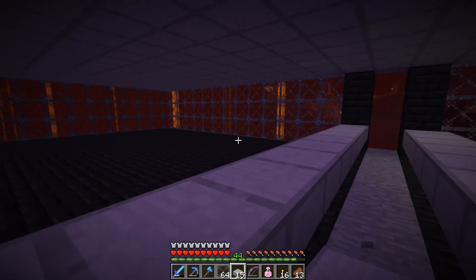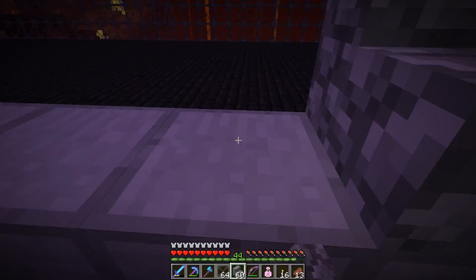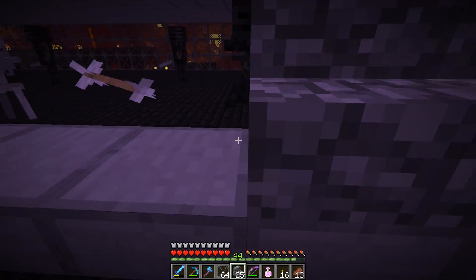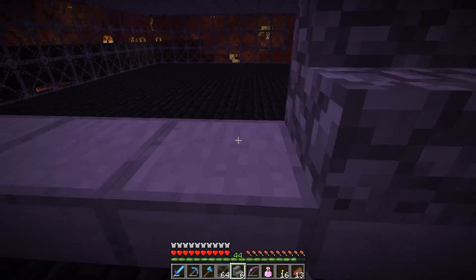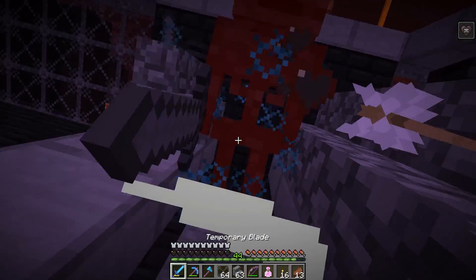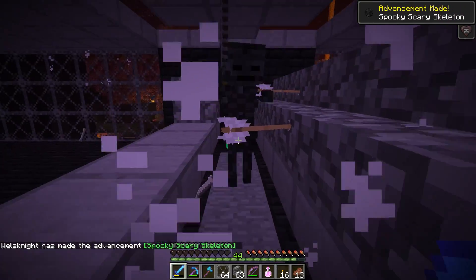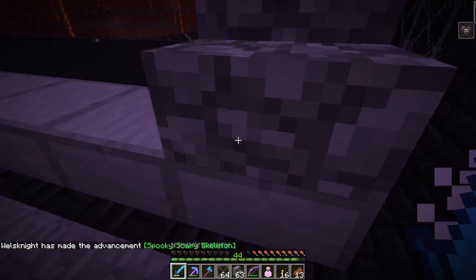Alright guys, I am back and it's mostly done — well, I've got a good chunk of it done. Our next step is to take these stairs. We've got wither skeletons like everywhere, which is actually good — that means the farm is working! And we got a wither skeleton head! There we go — the first one I've gotten since that advancement was added.